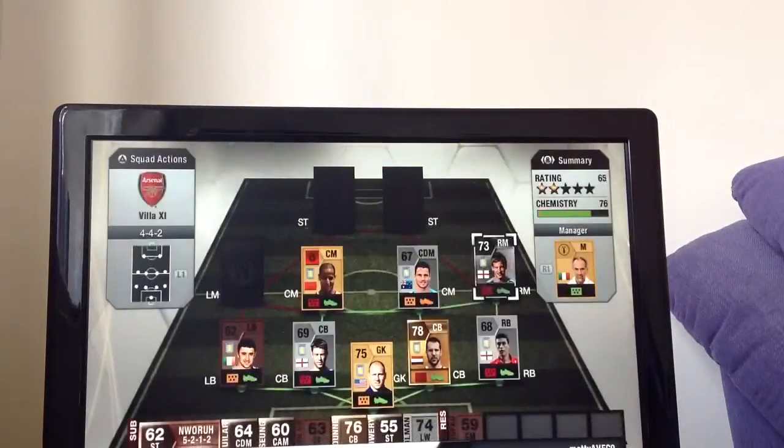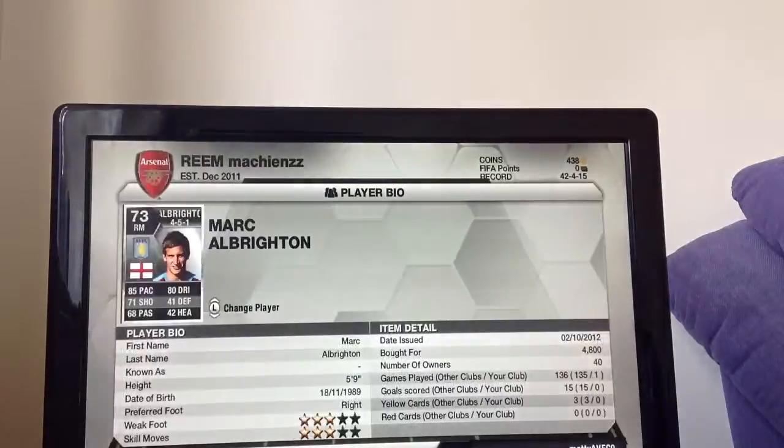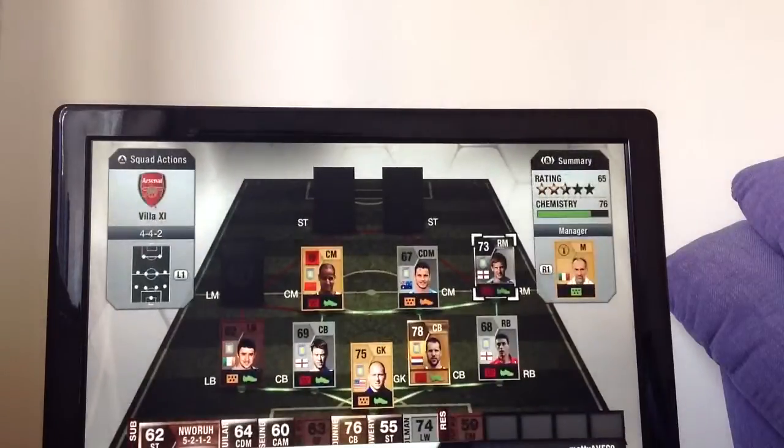On the right it's Marc Albrighton - absolute beast of a player. 85 pace, 80 dribbling, he's got a really good powerful shot. Got him for 4,800 coins. He's got 40 owners so he gets around - a lot of people like him. He's just a really good player, good skill moves, and a good weak foot.